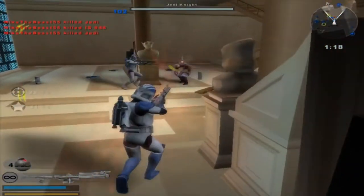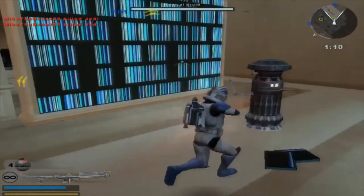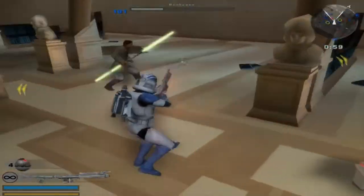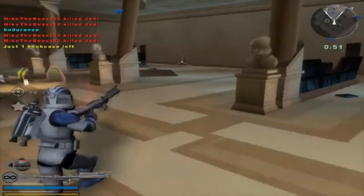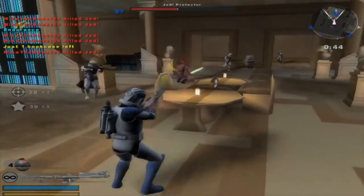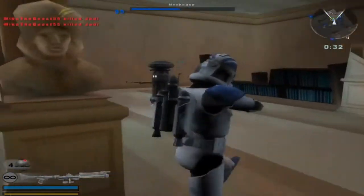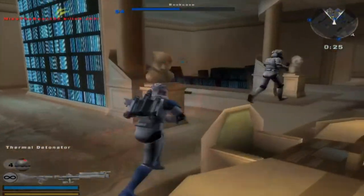We got two bookcases left. There's probably gonna be at least one more wave of Jedi, so we're gonna have to defend at least one of these bookcases. Where will they come from is the question. Defend the bookcases, boys. There we go - we win. Bookcases are now ours. We got one bookcase left, that's all you need. You don't even need to defend all of them. I wonder if people actually try to do that - that'd be interesting.